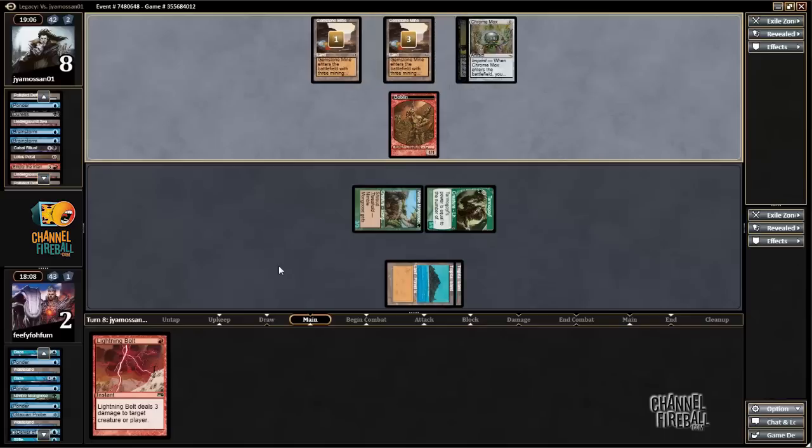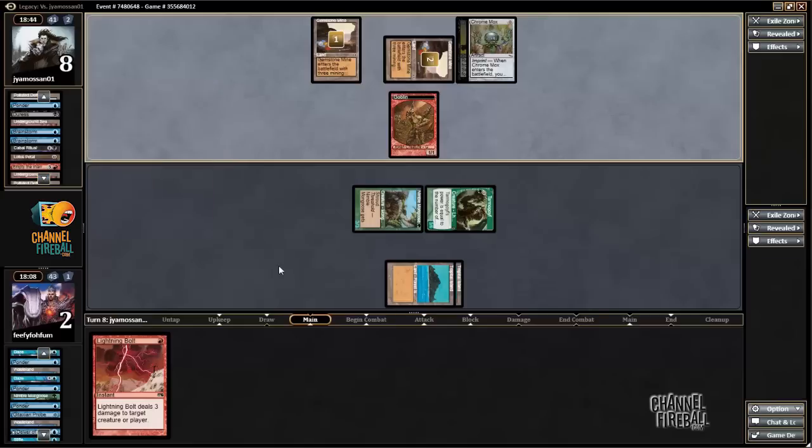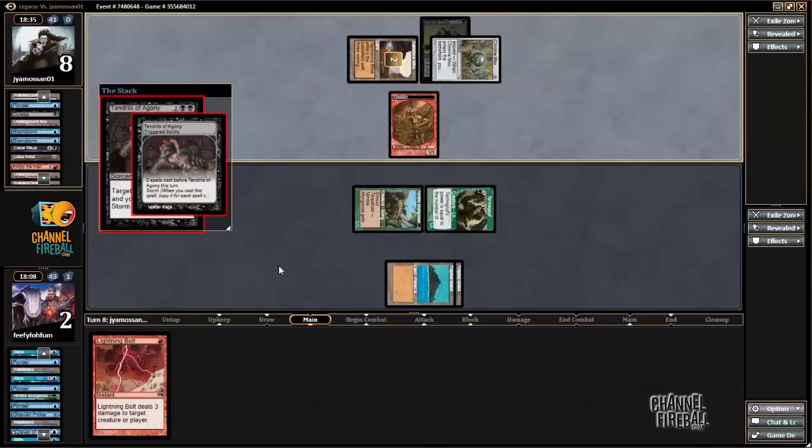I could win if my opponent has nothing. Ponder — I like that. If I draw a Fetchland, I can just bolt the Goblin and attack for exactly 8. Dark Ritual — alright, well... I still played good, I think.